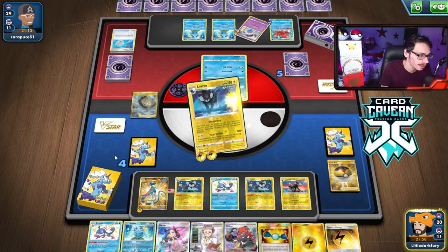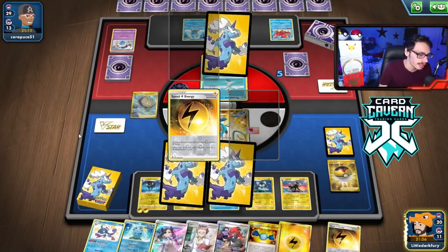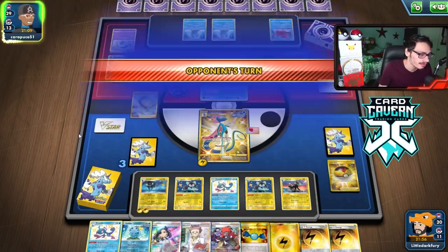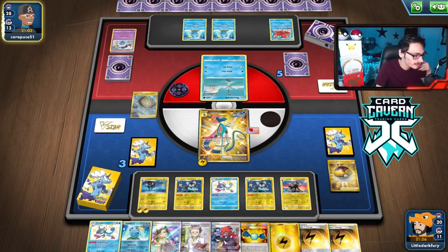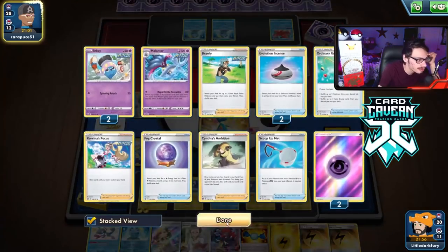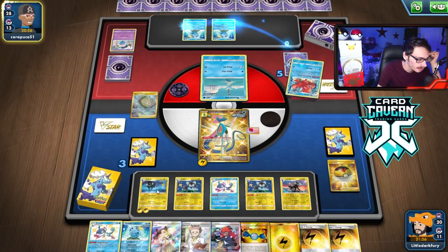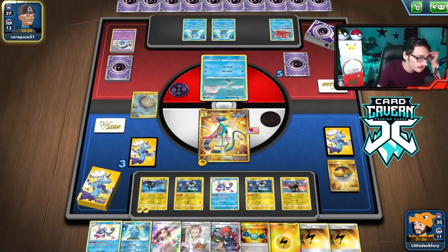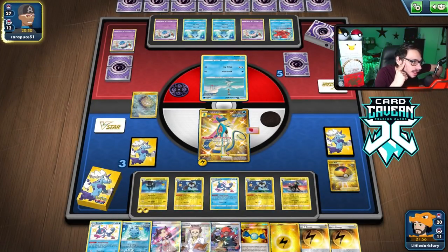I have to switch. We'll go into the Inteleon — they can't knock it out anyways. Take our prize, we get another energy. We know they're not playing Marnie — we can't be stopped. This deck just cannot be stopped. The Luxray power. I kind of want to have a board state where I have all three different Luxrays in play.